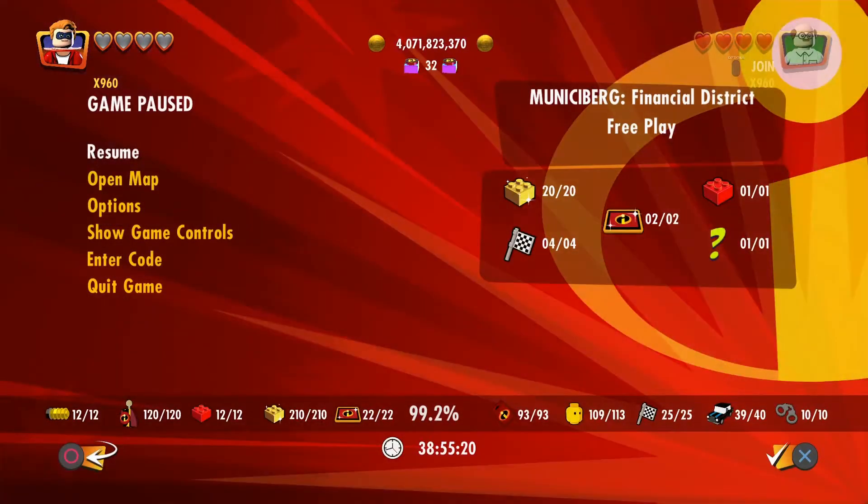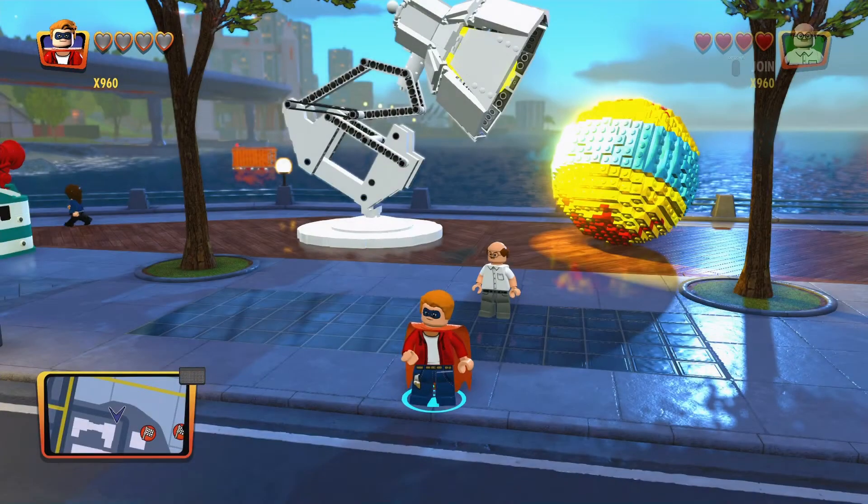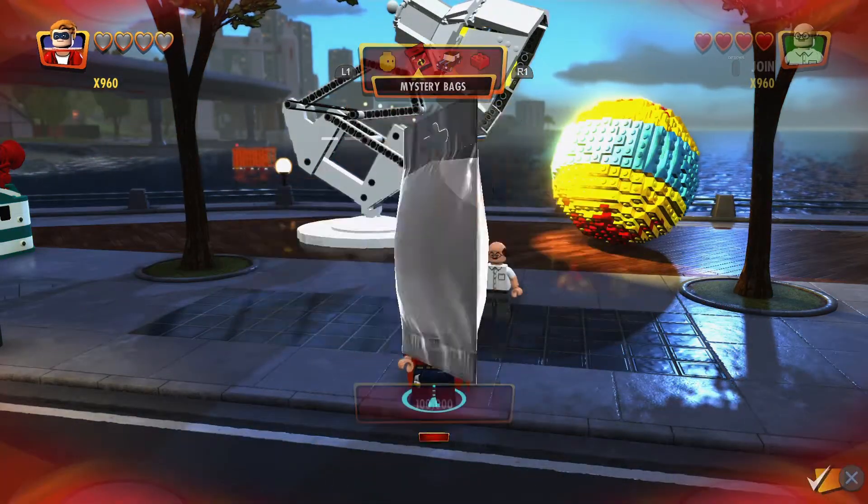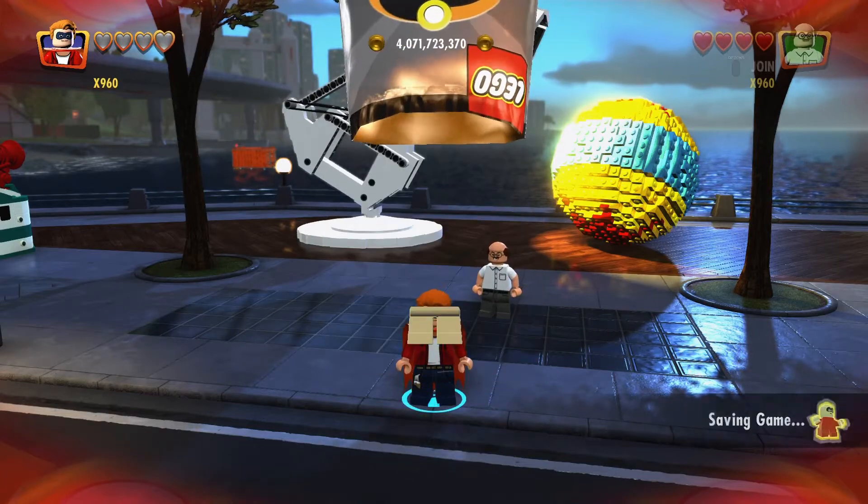I was at 98.4% before, now I'm at 98.2% — wait, 99.2%. All the Incredible builds are done, all the gold bricks, true heroes, mini kits, red bricks, family/Pixar builds, blind bags, races, and crime waves are all done. I still need four characters to get, and vehicles show 39 out of 40 but I have all of them — really weird.